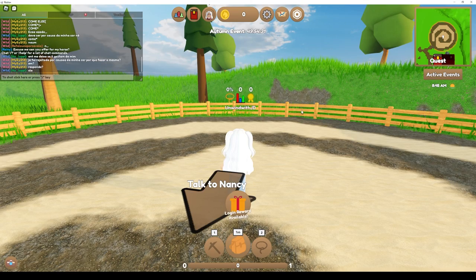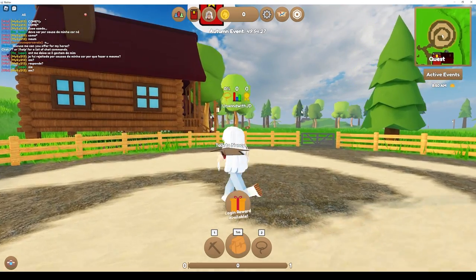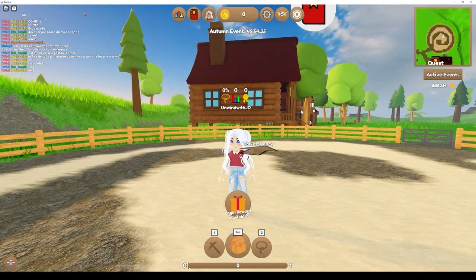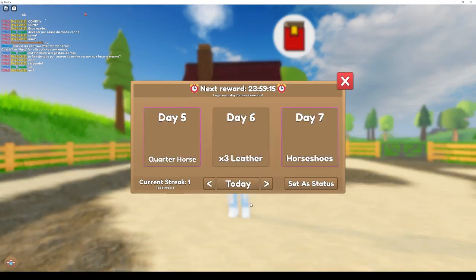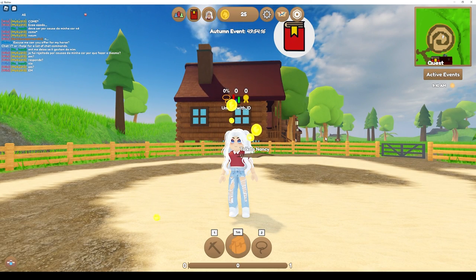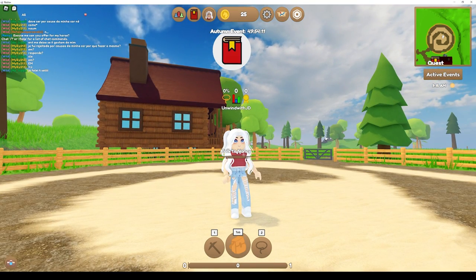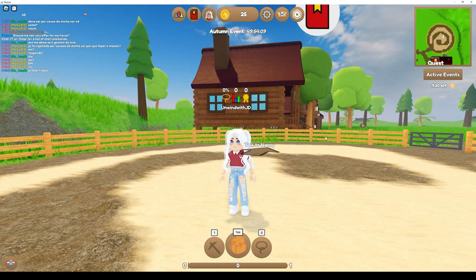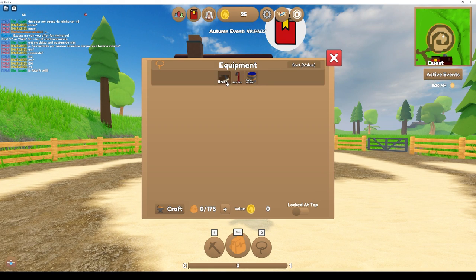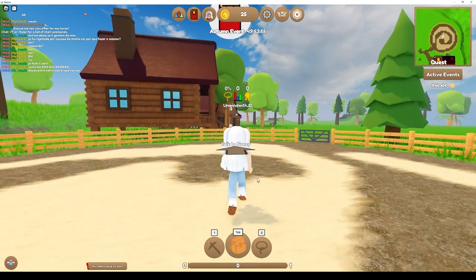So here is our first game in Roblox — it is called Wild Horse Islands. The concept is that you go around and catch wild horses and add them to your collection. It sounds kind of Pokemon-y to me, which I am a total fan of. I love Pokemon. I had no idea Roblox even had horse games. It looks like we start out with some basic equipment: brush, hoof pick, and water. And it looks like we can equip either a lasso or a pickaxe.